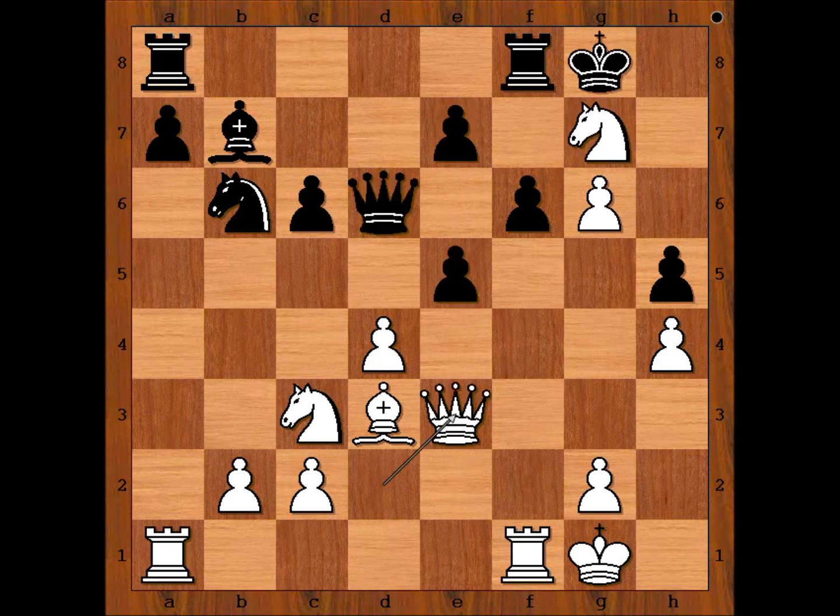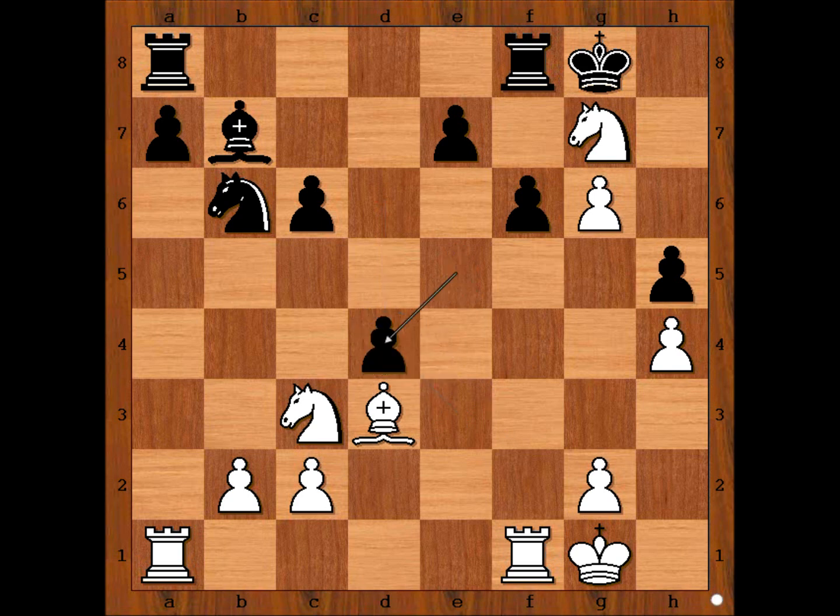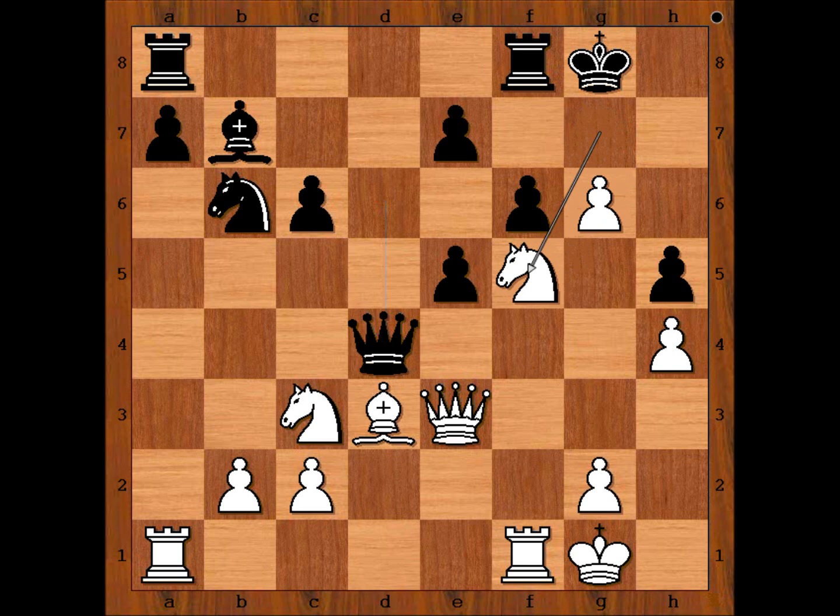In the game we have queen takes on d4, counting on the continuation: queen takes queen, and then after e takes on d4, rook from a to e1. Black intended to play perhaps e5, or pawn takes knight is possible. This is the position — white to move. Queen takes queen is definitely possible, but white found an even better move: knight to e5. White played knight to e5, and black resigned.